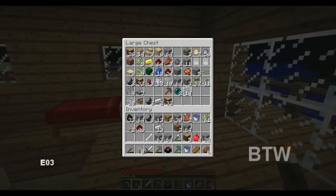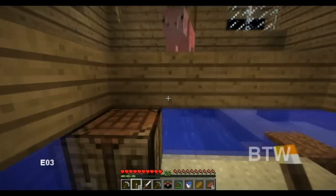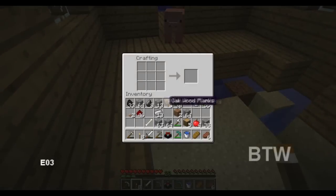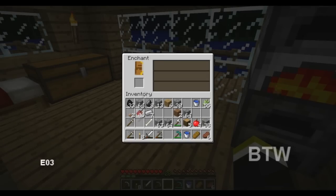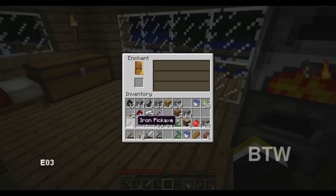Let's make a couple more — you can get a couple of different levels with two books. That's definitely not enough. I don't know what I was thinking there. Let's get two of these for now because we don't have any books. We'll do this, see if we can't get a three... useless. Seven — completely useless.